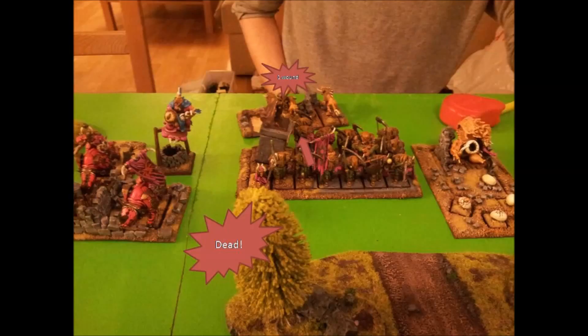My other Screaming Skull targets his Hell Cannon but scatters 10 inches off, landing on top of his Battle Standard Bearer. He fails his save, I wound him, he fails his Ward save, and I do 3 wounds — so he's dead. As a small bonus I also kill 1 dog and they fail their Panic test, so they run as well.